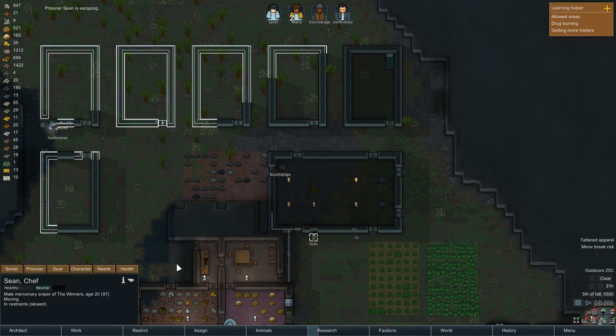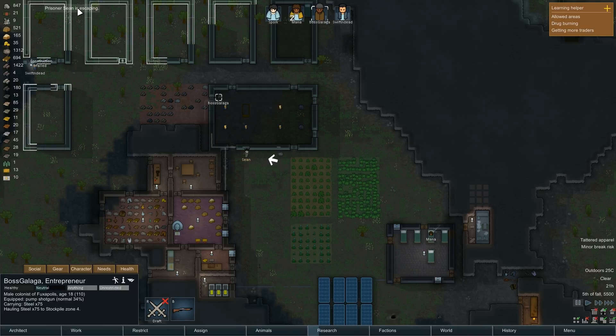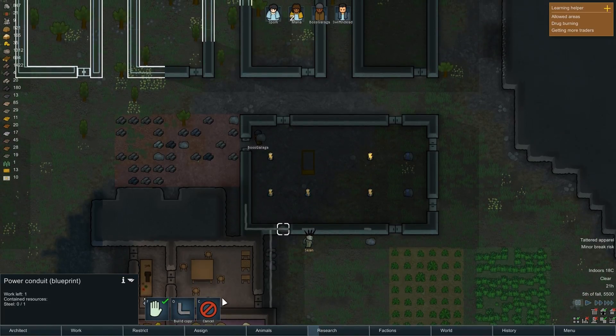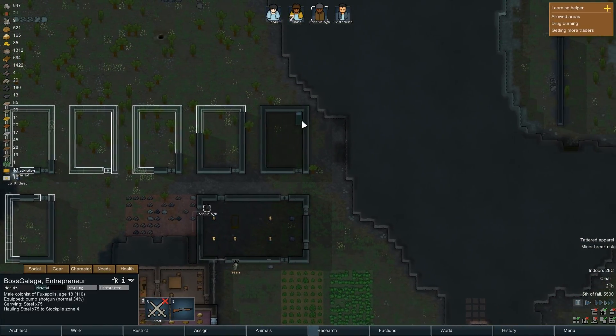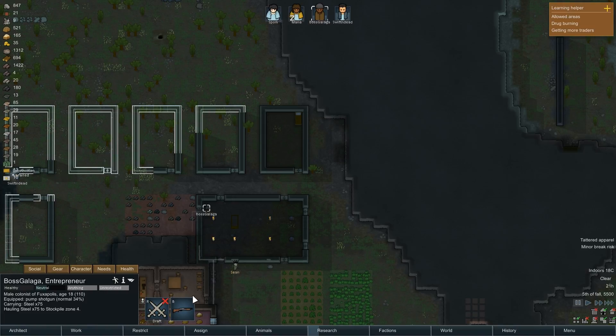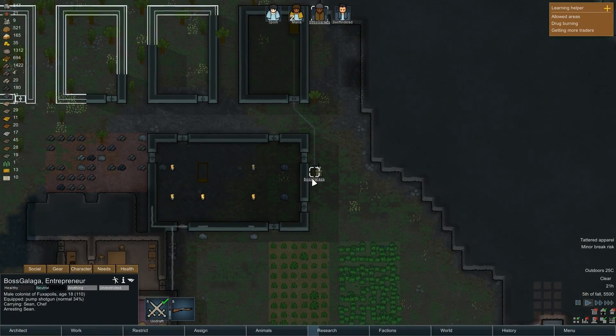Alright, he tried escaping here, this guy. Boss, how about you try to stop him? That's what happened — they basically stole the steel here. Alright, well — you know what? Let's just set this to be a prisoner bed right here. Boss, go arrest him. Yeah, that's stuff — if there's an opening for these guys to get away, he's gonna get away. Let's take him over to your room. And in the bed he goes.